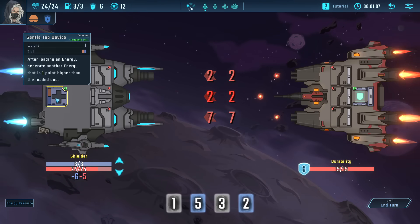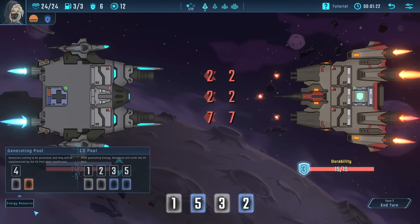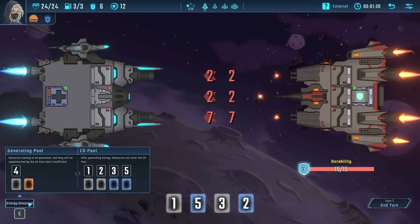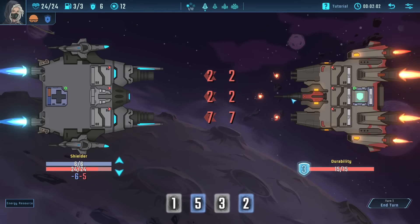Every single module on your ship has slots that come in three colors: white, orange, and blue. Orange is generally better than blue, blue better than white — essentially a rarity ranking. You have a dice pool; every single turn you roll dice and get random dice faces with random colors based on what's in your pool. You have shields — damage always goes to shields first before it goes to HP, giving you tactical wiggle room.